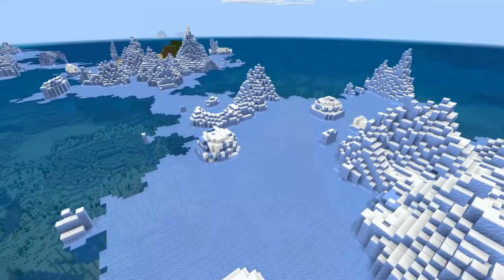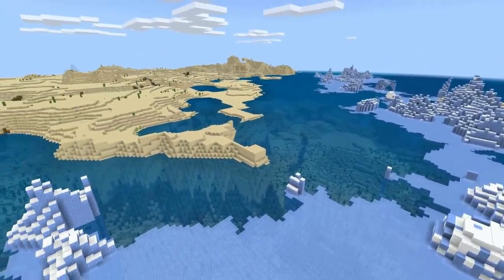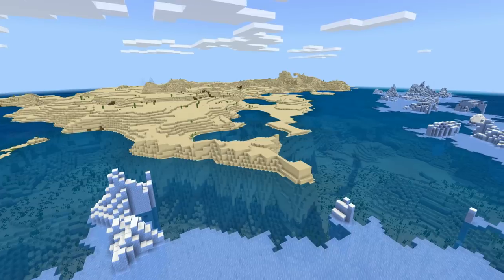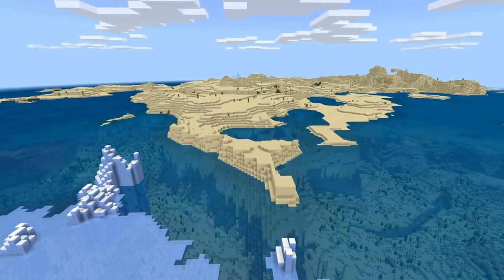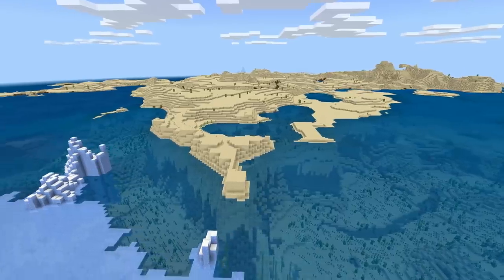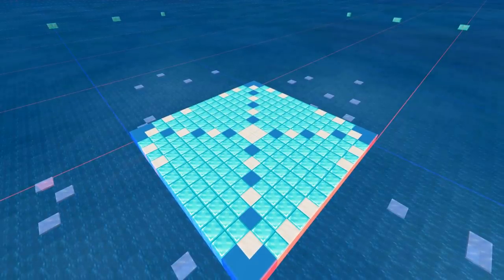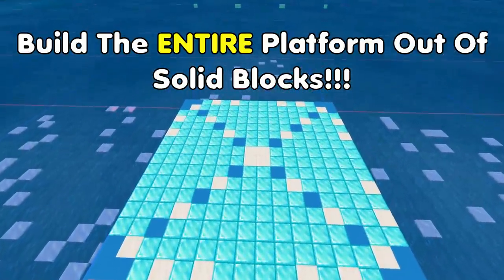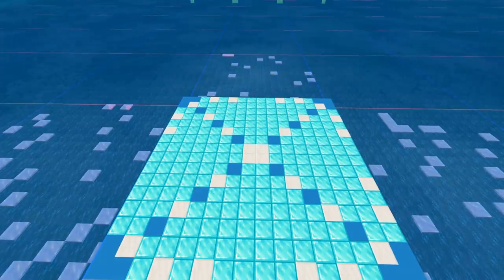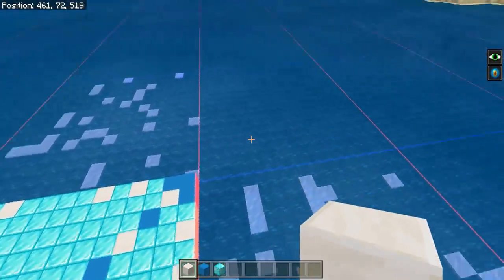The best theoretical biome for a squid farm would be a frozen ocean, because no dolphins or turtles spawn there, meaning they won't be taking up the mob cap. You basically only need a 48-by-48-block area to build this, so you can build your farm right next to land if you want — that means less spawn-proofing platform needed, since fish don't spawn on land. The first thing to do is find your central chunk — a chunk is a 16-by-16 area of the world.